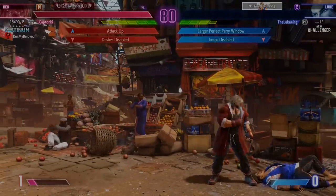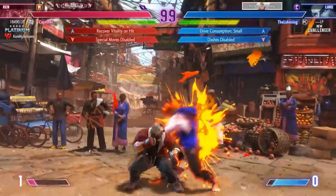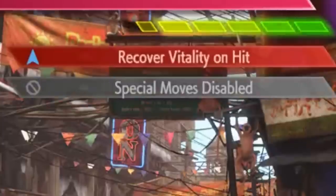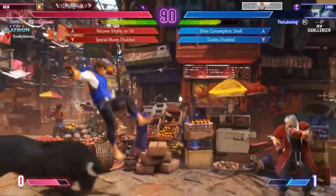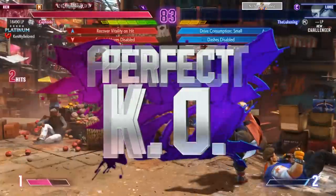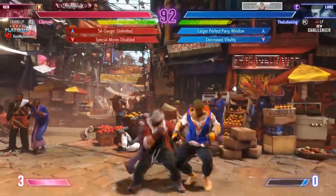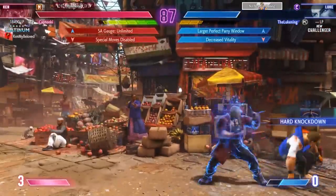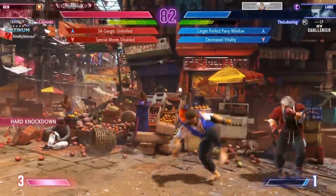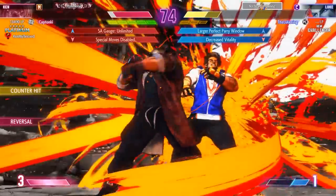Next round. Let's be honest — the Lukening did not get very good drops. Drive consumption small — but when you take away his dashes, does it really matter? Katonky can't use his special moves, but at least he can jump. I think Katonky was definitely favored by the cap gods on this one. He's trying to throw fireballs — the game snitched on him. Combo off the bull — that would have been crazy. Big punish. Round two goes to Katonky with a perfect.